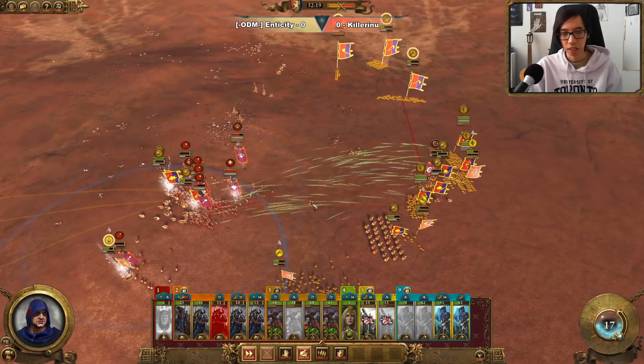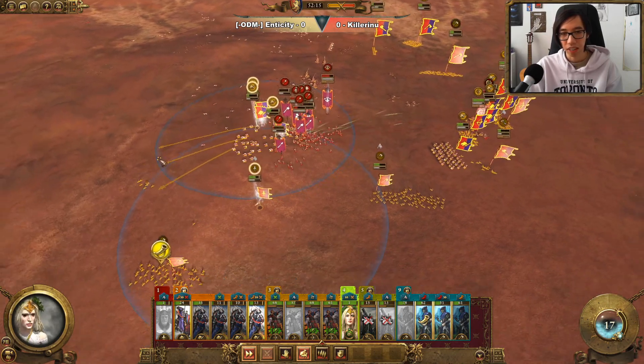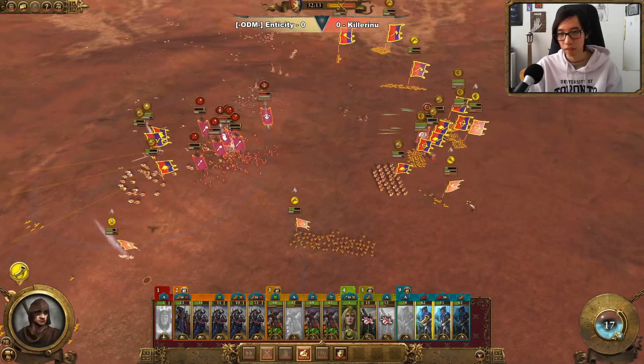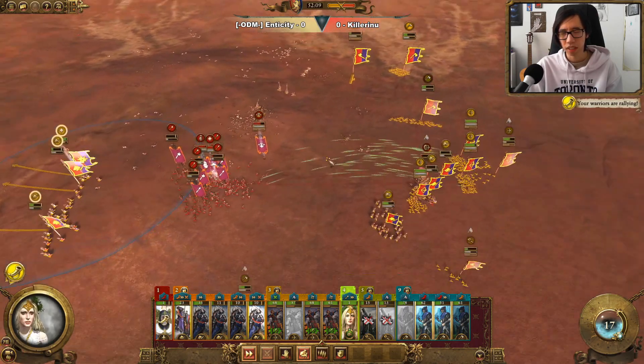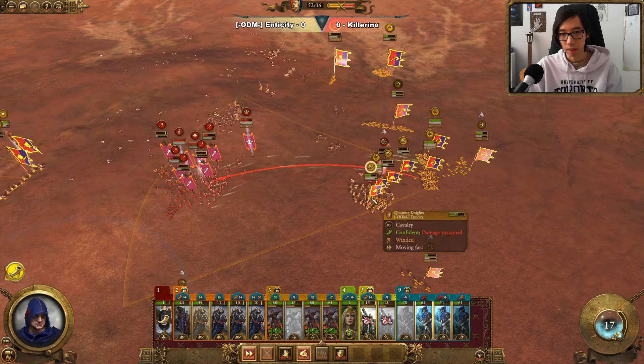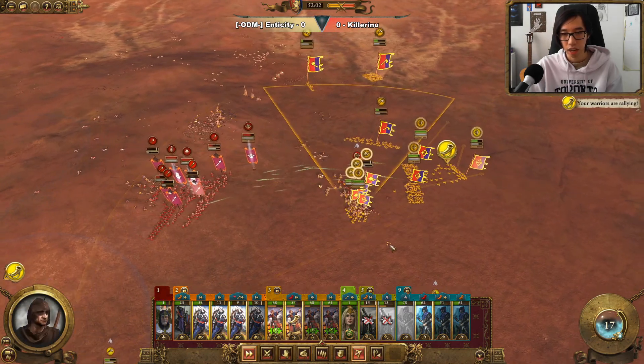As soon as we disengage, just to make sure we don't lose too many Cavalry units. We do manage to save the Paladin, so that's very good. There's no more mobility for the Dark Elves — now all we have to do is kite them out. We'll be doing that with our Archers, which still have fairly high ammunition, and we're going to pull them out into different directions.